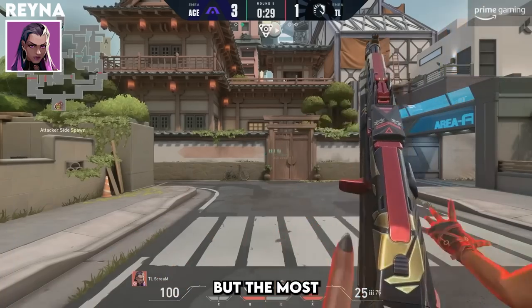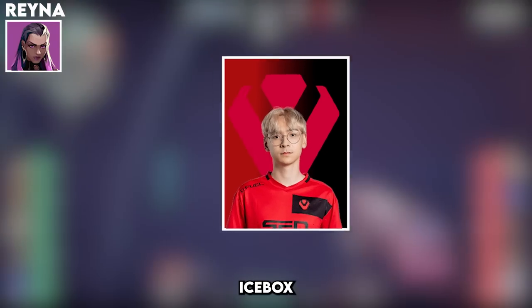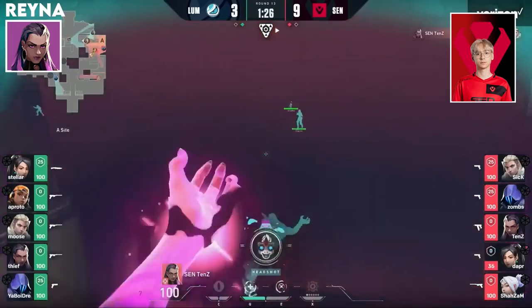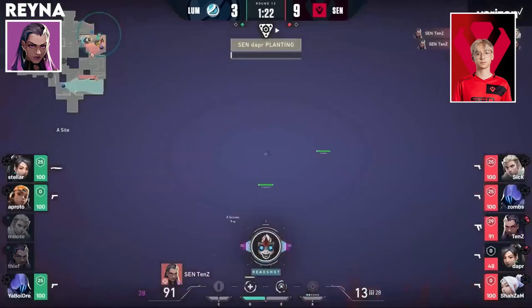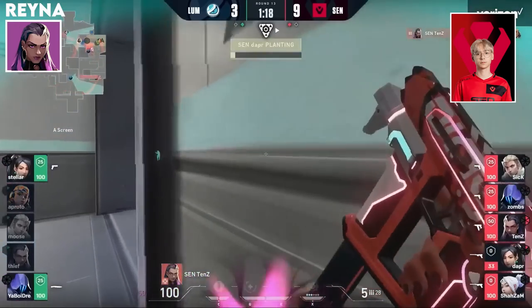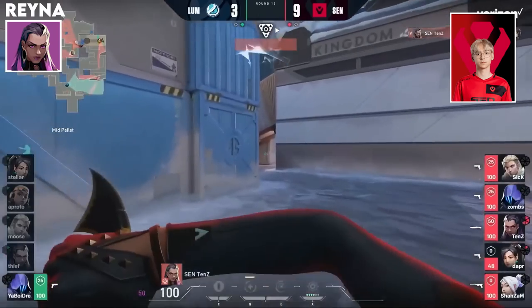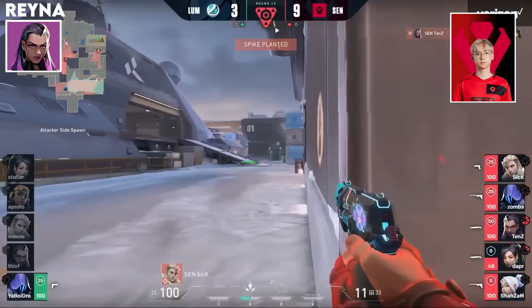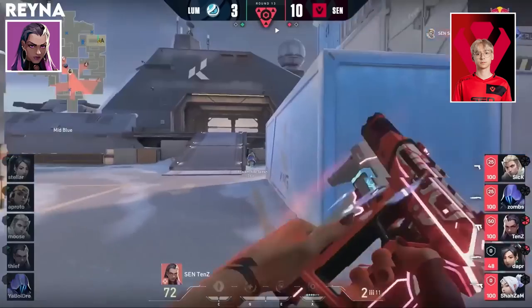But the most memorable Reyna play goes to TenZ's 4K with a Frenzy on Icebox. He's got the Frenzy and he's got a kill — all up in Moose's face, getting a jumping one as well on the Thief. I said this the first time I called TenZ — this is his world and we're just living in it. He's got four, he's going hunting for the Ace — let him off the leash, he's digging it. 20 seconds into the round.